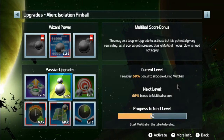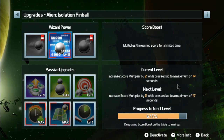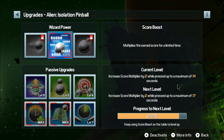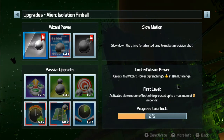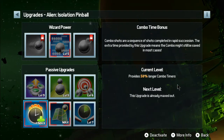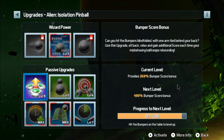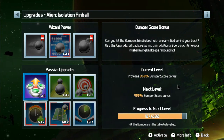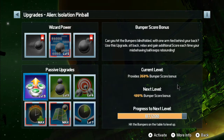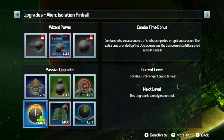So it sounds like wizard powers require you to complete a specific challenge mode and get five stars in that mode to unlock them. But passive upgrades you get while leveling up just by playing the table normally — every time you get the ball on the bumpers you're getting XP on that bumper upgrade, and every time you get a combo you'll get XP in that area.